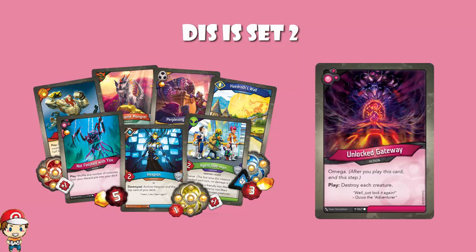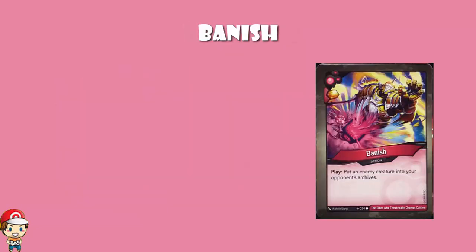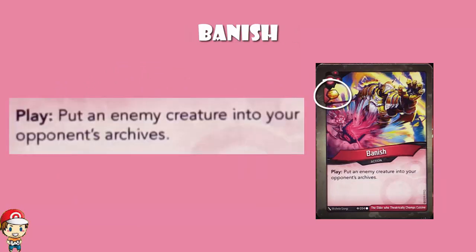Let's start off by having a look at Banish. You get an Ember bonus when you play it, which is nice, and you get to put an enemy creature into your opponent's archives. Largely, this is going to be a very nice thing, but there are downsides to this.